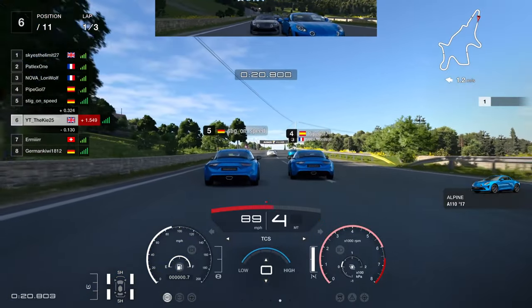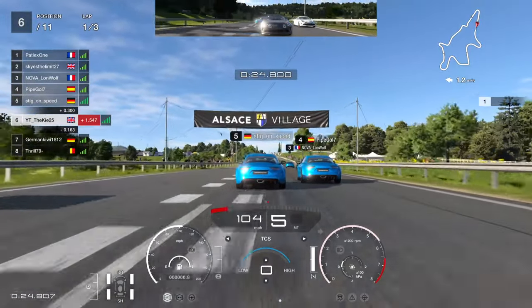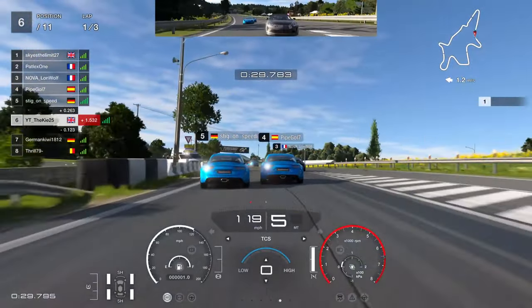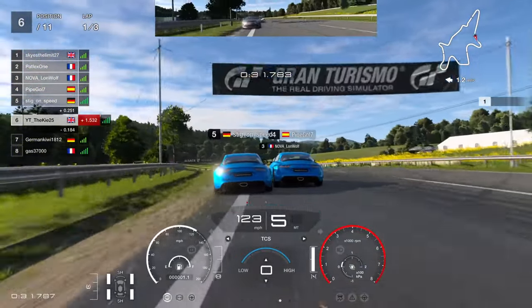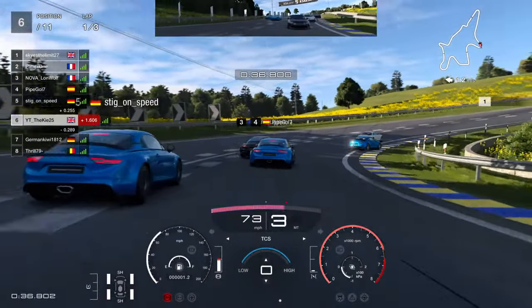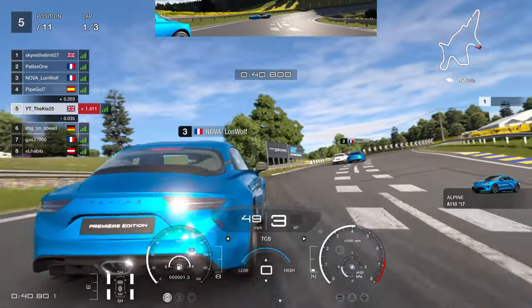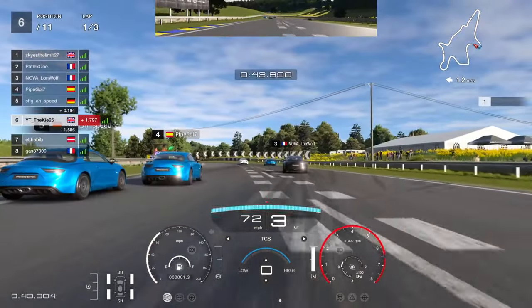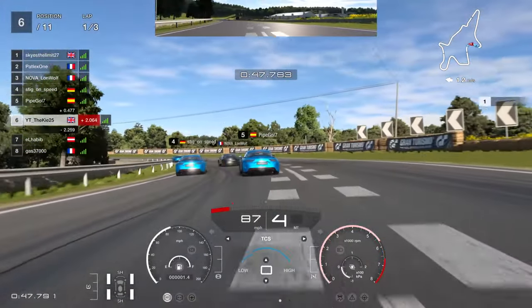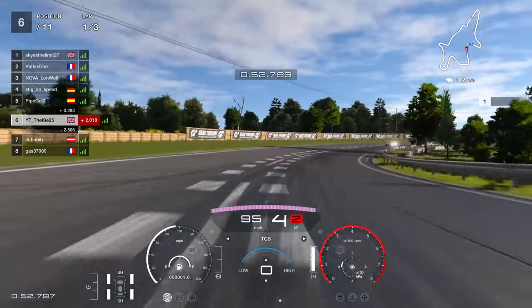We've got a reasonable start from the standing start, even though I don't fully know every corner. I know the layout but not how to push the corners at maximum pace, especially in a road car like this. Going down the right hand side, you have to be careful — this car has a tendency to want to rotate. There's quite a lot of chaos going on behind us.